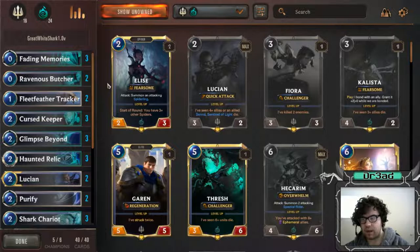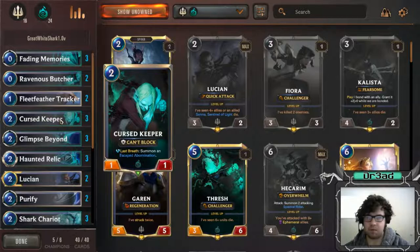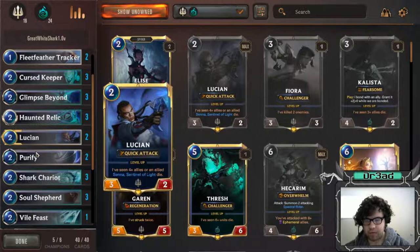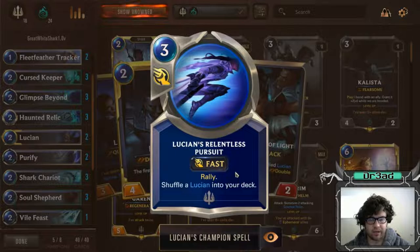Those combos are: the Ravenous Butcher plus Curse Keeper combo, with Glimpse Beyond as well for added consistency - spamming four-fours and killing our opponent with that. The second combo is playing Lucian into Haunted Relic, hopefully with a Shark Chariot or something, which will make Lucian level up with double attack and rally, making him into a monster. He also has a rally when drawn, so you kind of want multiple copies because a well-placed rally will win you the game.